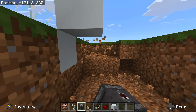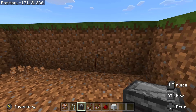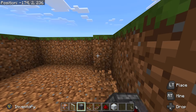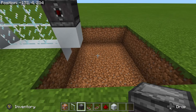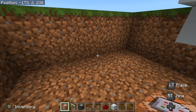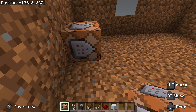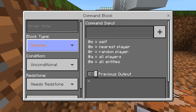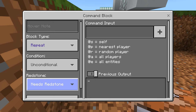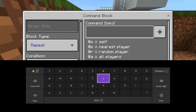Now we have to choose where to put our command blocks. I recommend digging down two and putting them right underneath the door — you can put them wherever as long as they're close enough. I'll dig down a two-block area right here. It's all one high, so it won't take up too much room. Once you've dug out a good hole, start by placing a command block, making sure the arrow is facing the direction you'll place the next one.